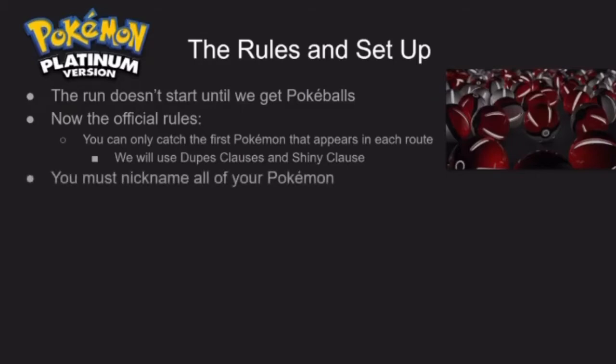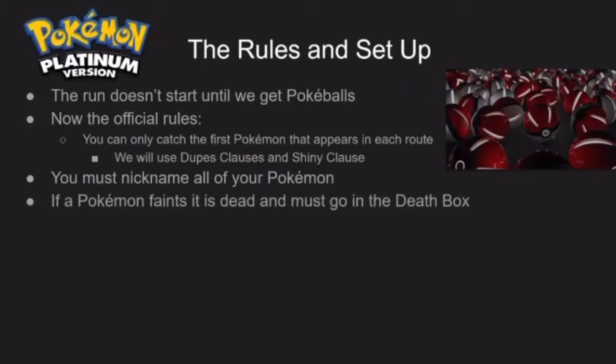We also must nickname all of our Pokémon, so that when they die it'll be so heartbreaking. It's very sad and tragic. And if a Pokémon faints, it is considered dead and it must go in the death box. We're not going to release them like animals — we're going to keep them and their corpses so that we can remember them.